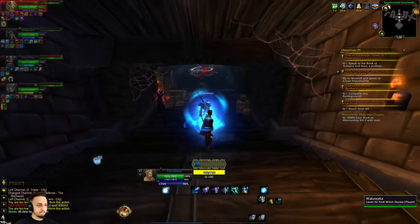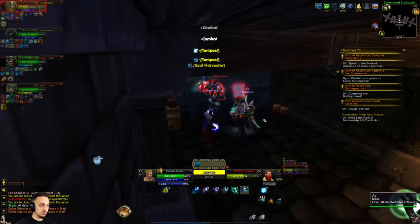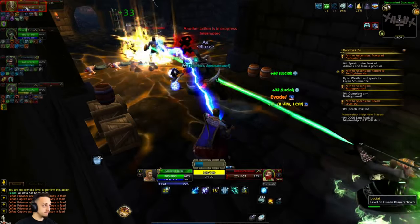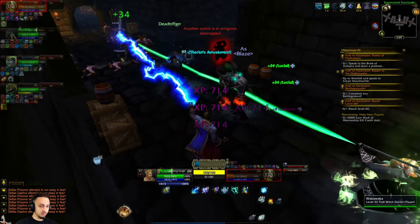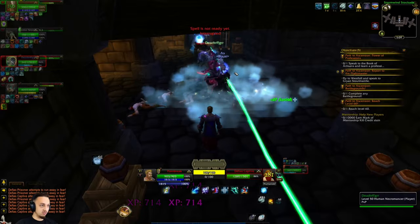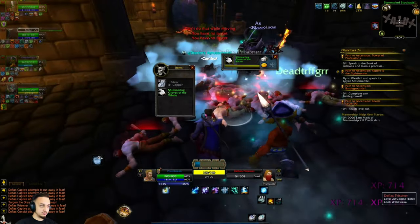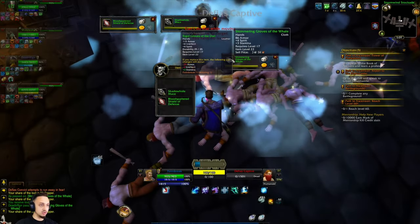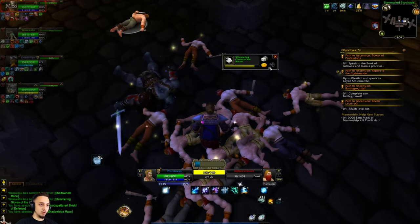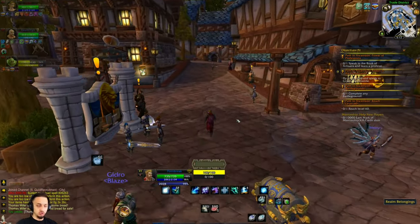All right boys, we're in the Stockade now — see how this one goes. We've got a healer so I don't have to worry about healing as much. We've got a Barbarian Witch Doctor, a Necromancer, and we also got a Reaper — the Reaper is really good! Look at all these guys, I just decimated them. I like this dungeon; it's pretty quick and everything's in one spot. We just ran through super quick.